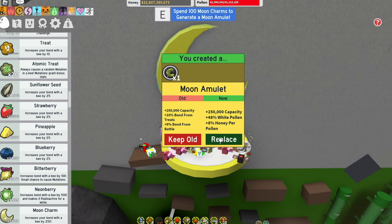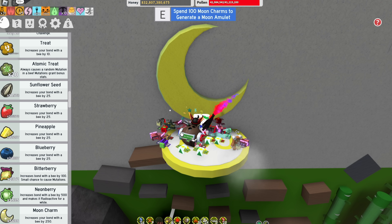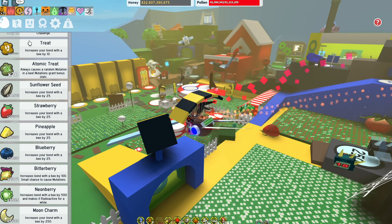Now, if you level up your bees, make sure you get that plus 10% bond from treats from your moon amulet. But I'm going to switch it back so I get plus 8% honey from pollen.